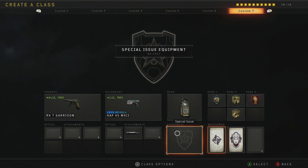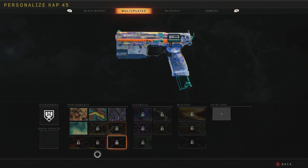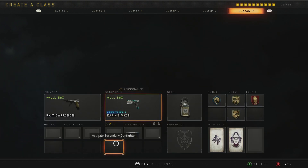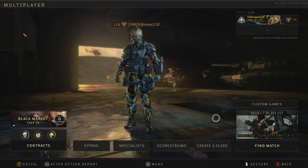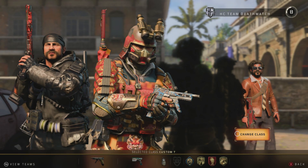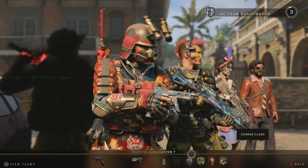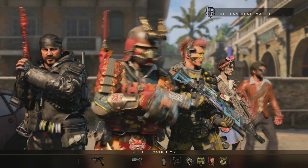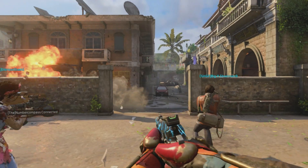For this setup I'm running an RK7 and a Cap45. I could run a Strife and get more one-shot kills, but the Cap45 is one I don't have gold yet — I still need to get a bunch of headshots. I've also been leveling it up so I'm about ready to prestige it again. I'm running Recon, which is probably one of my favorites for hardcore modes, as well as Dexterity and Gung-Ho so I can get my weapon up faster and switch faster.